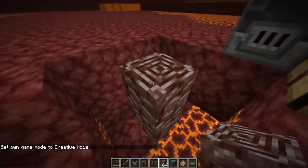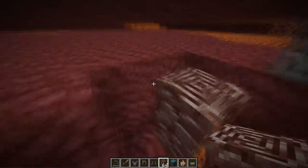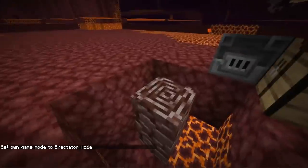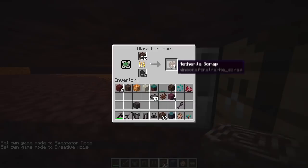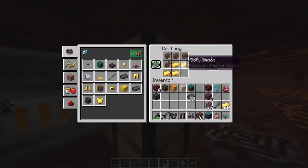There's also a new Netherite ore that can be found in the ground. It took me quite a while to find it, but it can be found on the lower levels of the Nether. You can mine it, put it into a smelter, and smelt it — it does smelt kind of slowly — and you get Netherite Scraps. You then take those scraps and put them into a crafting table to make Netherite Ingots, using four scraps and four gold ingots to make one Netherite Ingot.